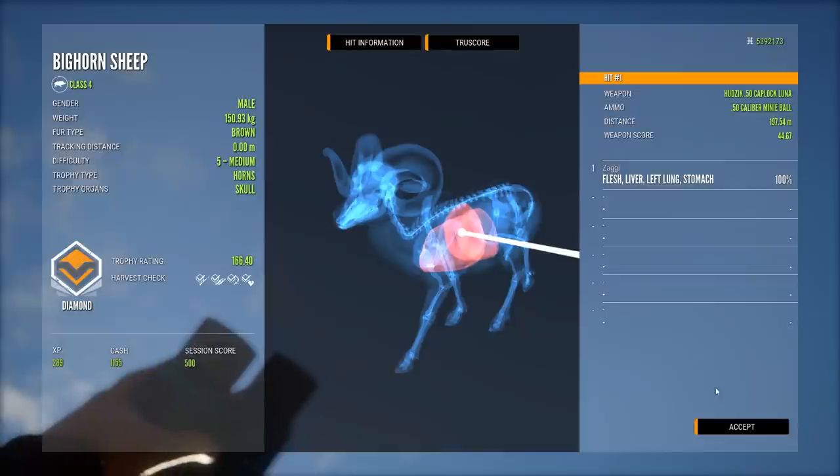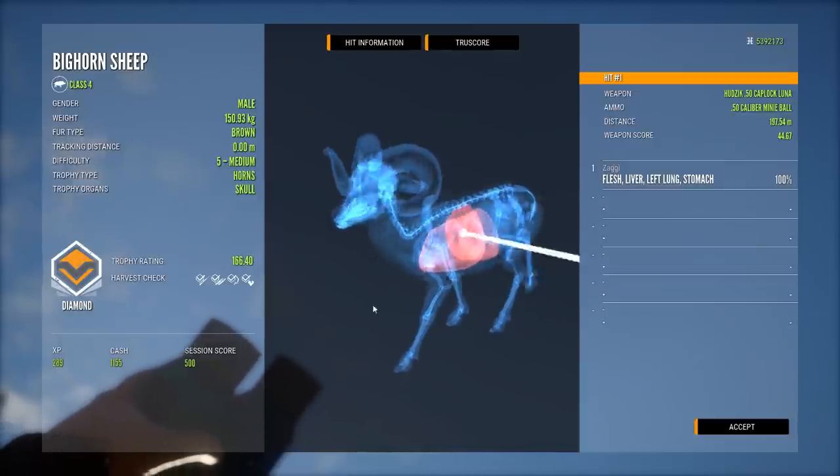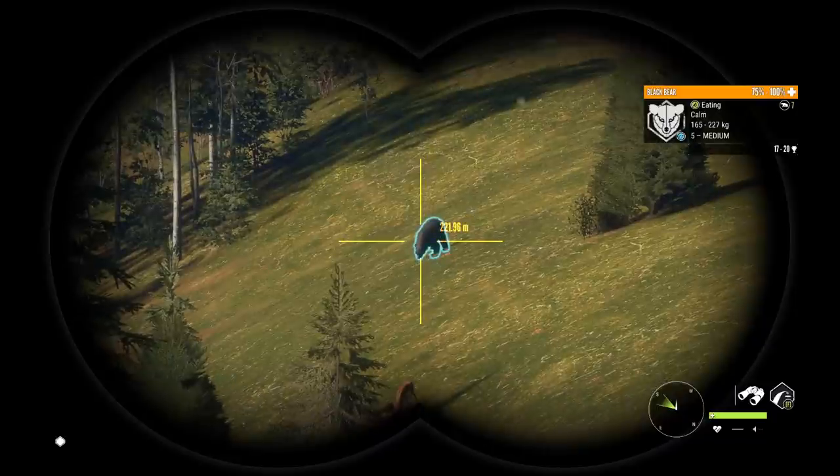It is a 166.40, 150.93 kilos - humongous bighorn! Left lung, liver, stomach - there's nothing left of this guy. On 200 meters as well, big male right there.